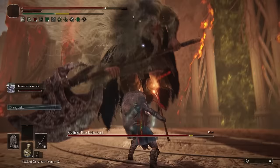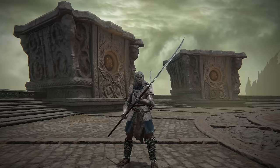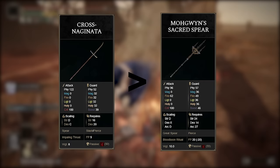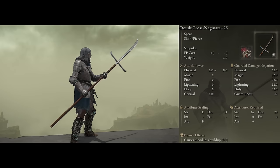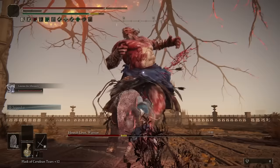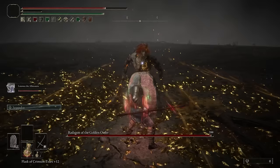Coming back to our weapons, we still need something for the offensive part of this build, and what I found to be the best option is the Cross Naginata. I know a lot of you are going to say Mogwin's Sacred Spear is a lot better because of its special attack, but in reality it isn't. With the Cross Naginata, we're going to be using the Occult variation because this makes the weapon's physical damage scale with Arcane while increasing the passive bleed buildup and the Ash of War's bleed buildup. It just benefits this weapon in so many ways. On top of good damage and bleed buildup, it works astonishingly well with shields, allowing us to poke at enemies while being fully protected from the front.